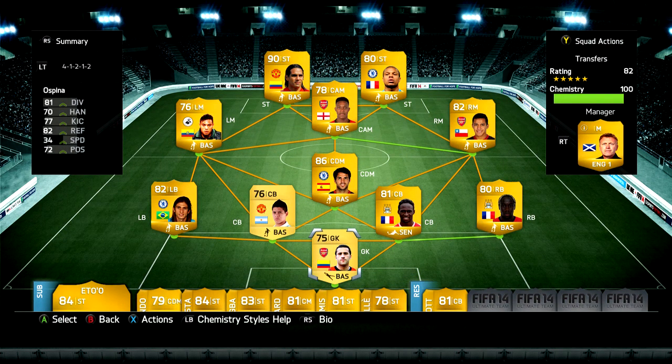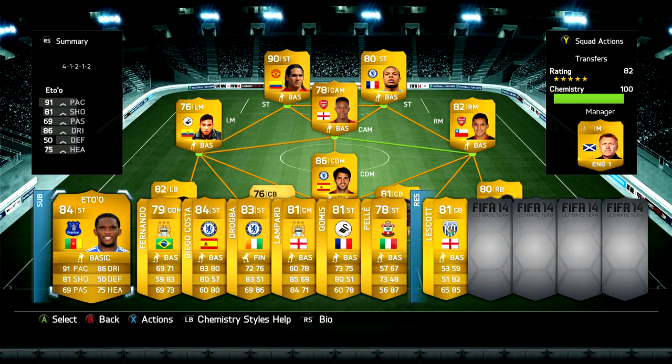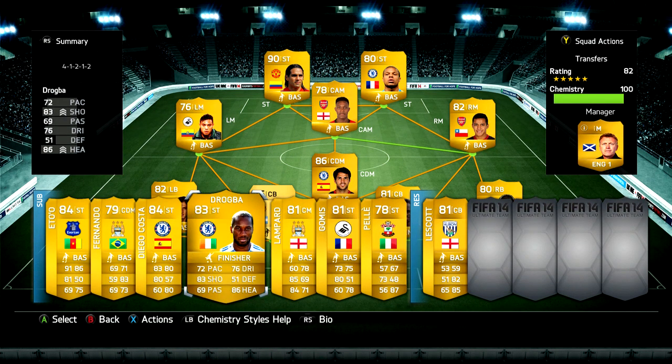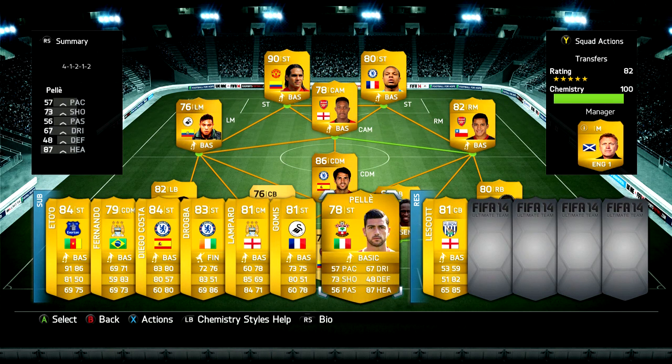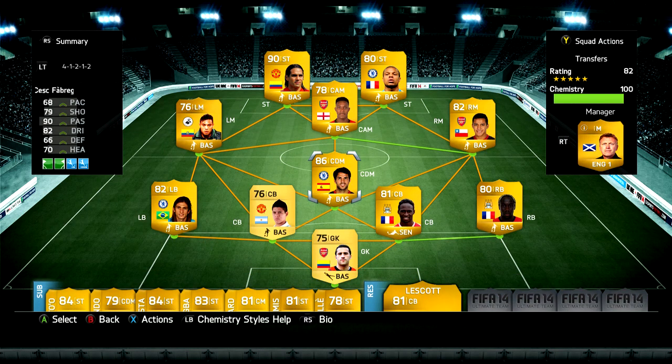I've also got Sanchez and Montero here at the left midfield spot. We've got Fabregas in at the CDM spot. Then we've got Sanya, Mangala, Rojo, Felipe Luis, and Ospina in goal. And then on the bench, we've got the Everton Eto'o, Fernando, Chelsea Diego Costa and Drogba, Man City Lampard, Swansea Gomis, the Southampton Pele, and the West Bromwich Albion Jolie and Lescott.